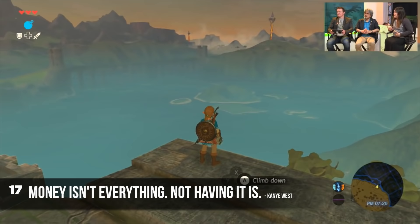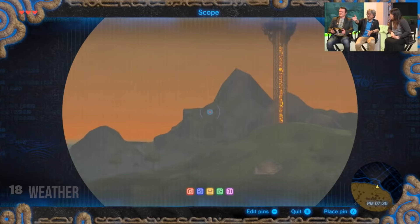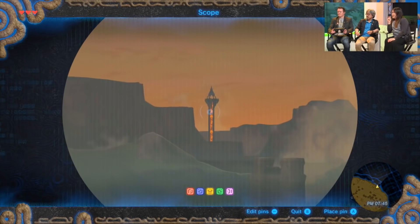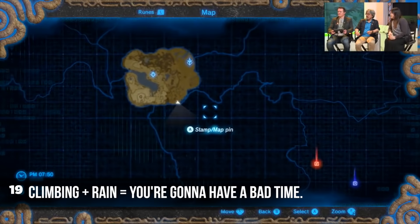The currency in Breath of the Wild is still rupees, but finding them in the wild is much more rare, so you're going to be getting most of your rupees from things that you sell. Weather change happens quite a bit in the game — rain is frequent, and if you start to see Link spark when it's raining, you want to change your clothing immediately to something non-metallic, because you will get struck by lightning and you will die.